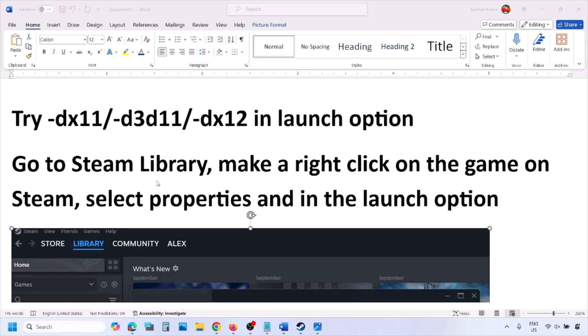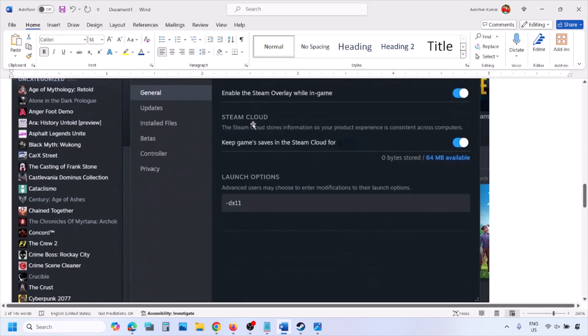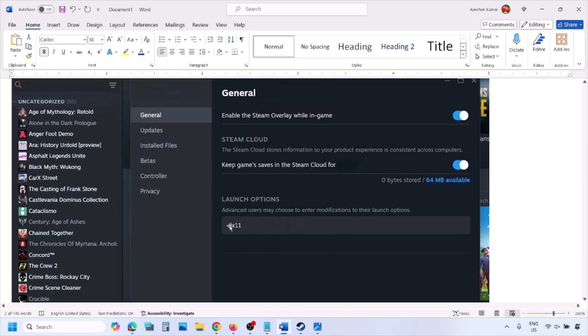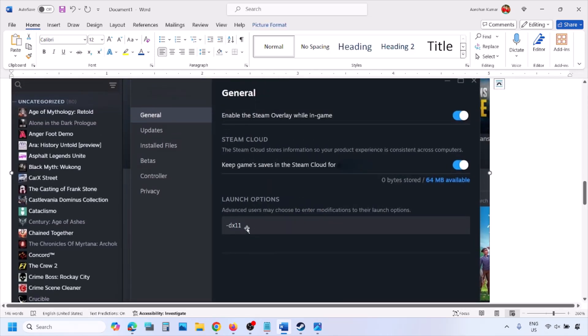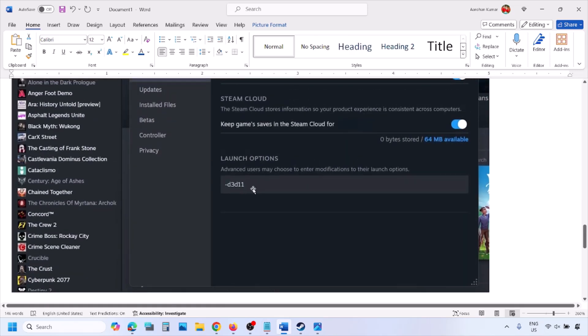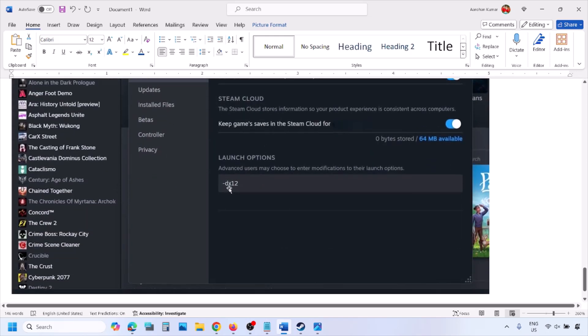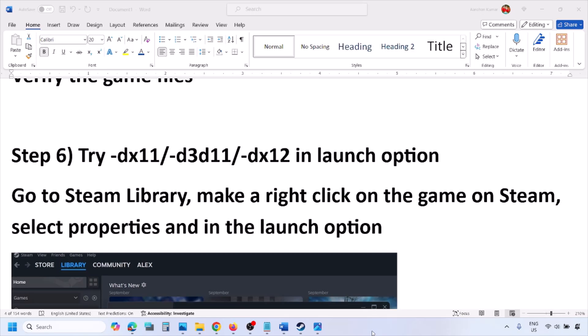The next step is to try DirectX 11 or DirectX 12 launch options. Go to the Steam library, right-click on your game, select Properties, and in the Launch Options field type -dx11, then launch the game and check. If that doesn't work, type -d3d11 and check. Still not working, try -dx12 and launch the game and check.